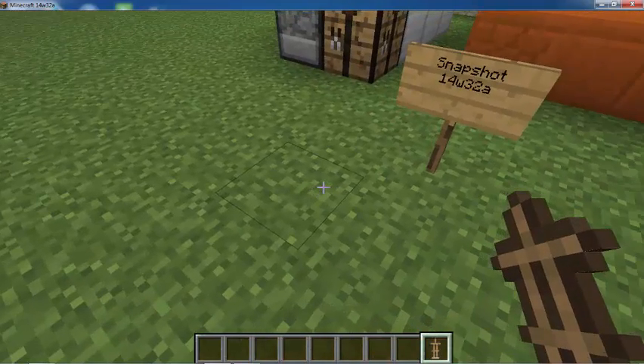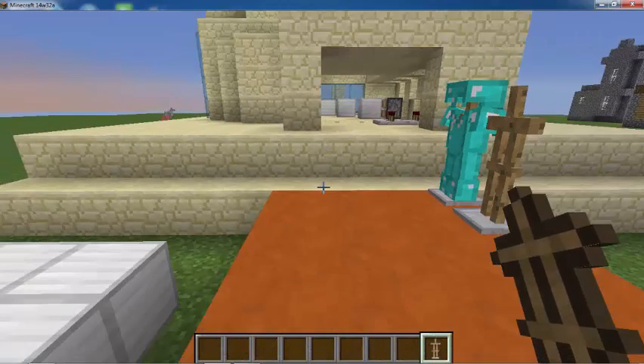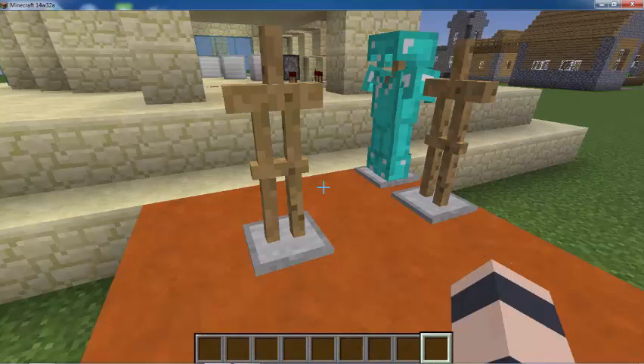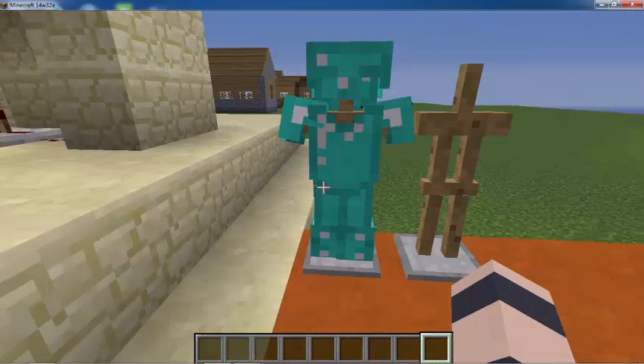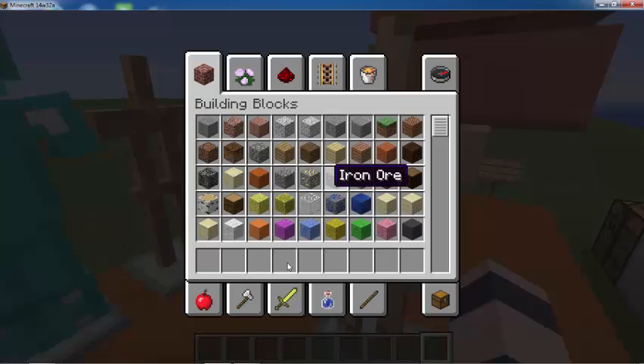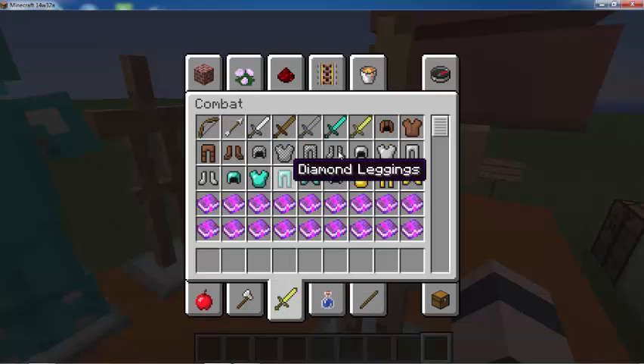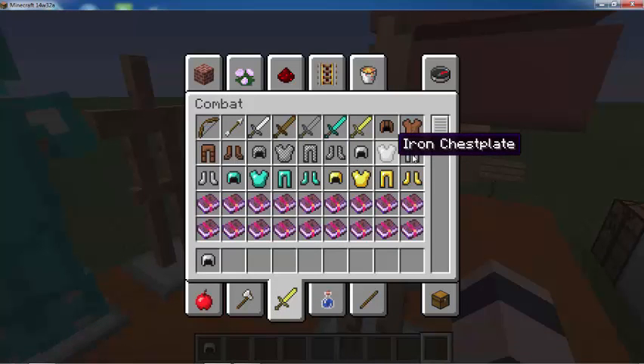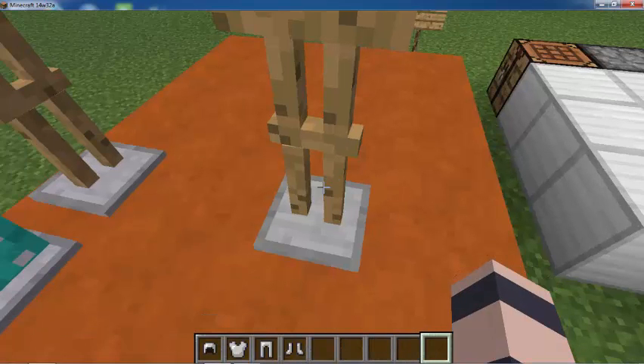But the armour stand is the most important thing in Snapshot 14W32A. You can make these little buggers and it took me so much time to realise how they work, how to make them. I understood how they work pretty fast and I'll show you here how to do that yourself. It's amazing, I'm thrilled with all these new stuff.